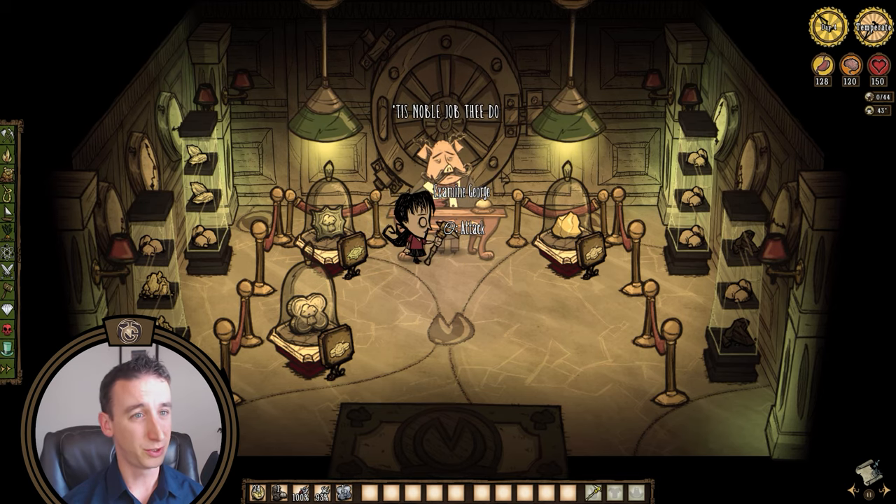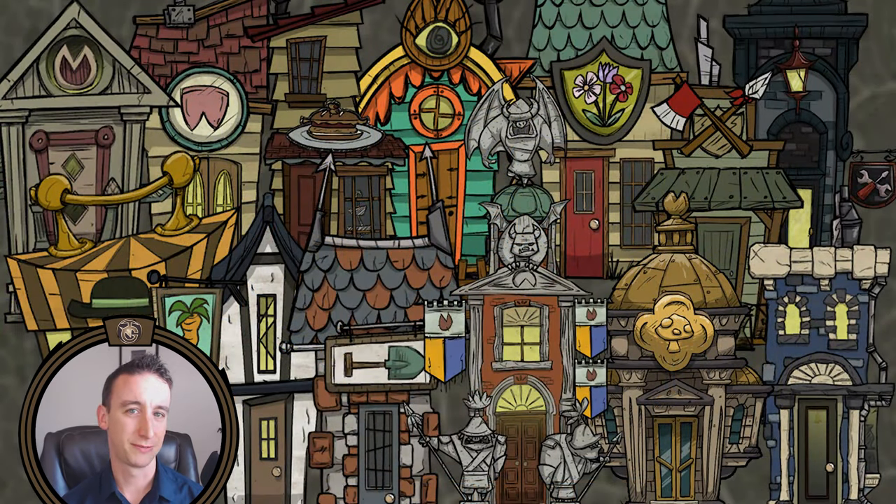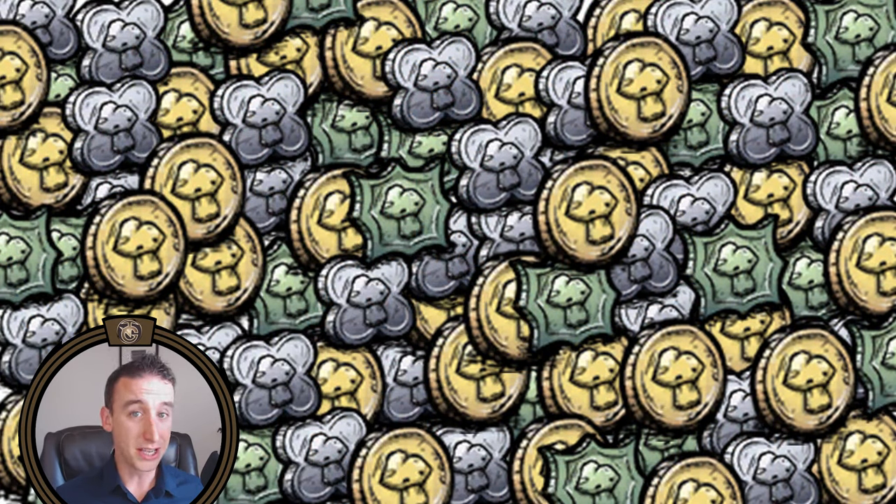In part one of this two-part series we will talk about the variety of pig shops, all the things available to purchase, and some good practices for how to best utilize each shop. The next release will focus on the many ways by which we can make money and become the wealthiest pig in all of the Constance.